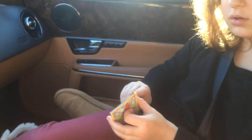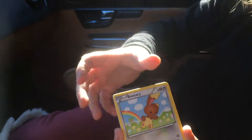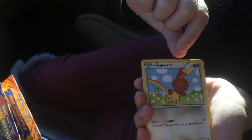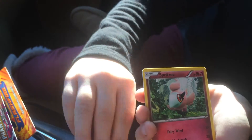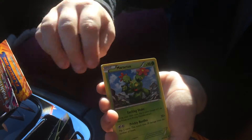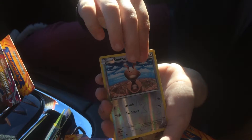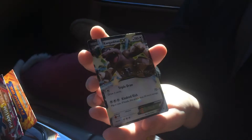Okay, what do we got? Oh, we got something good in the back. I think it's a full art. No, it's not full art, I felt it — trust me. But it's something good. So we got Buneary, Espurr, Spritzy, Litleo, Sneasel, Maractus, Nuzleaf, Pidgeotto, Virizion, and a Kangaskhan EX. Oh, I love Kangaskhan. That's not a full art, you're right.